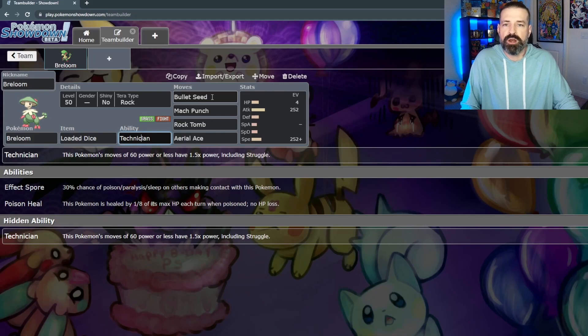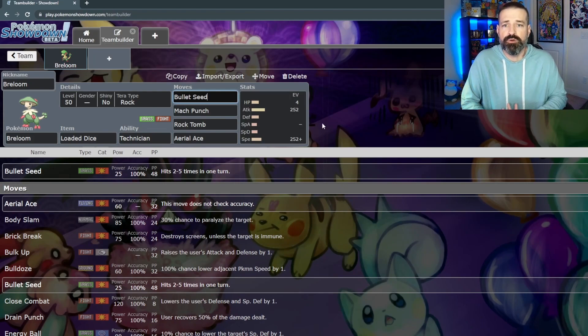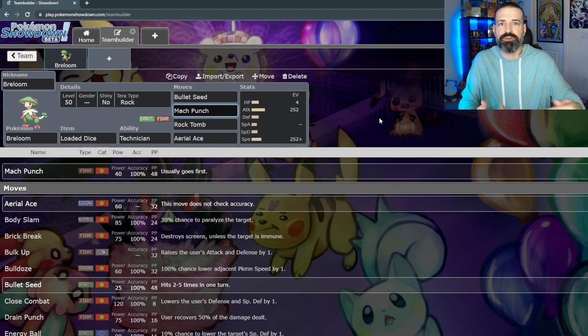Looking at the moves, we want moves that are really going to be benefited by Technician. We have Bullet Seed, which is a 25 power move that hits multiple times per turn. With Technician, that 25 power goes up to 37.5 for every single hit. The item we have on there is something to guarantee that Bullet Seed hits at least four times. For its other original STAB move, we have Mach Punch, which is one that automatically goes up in the priority bracket — so it usually goes first, though something like Fake Out or a faster Pokemon in the same priority bracket would go before Breloom.